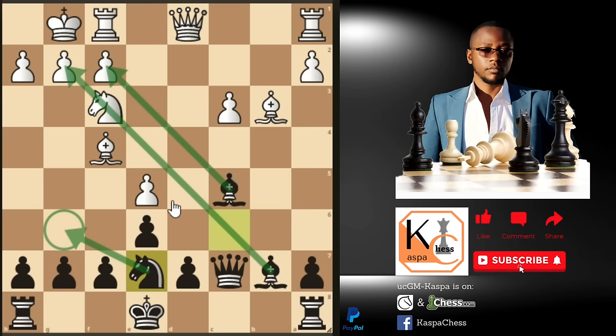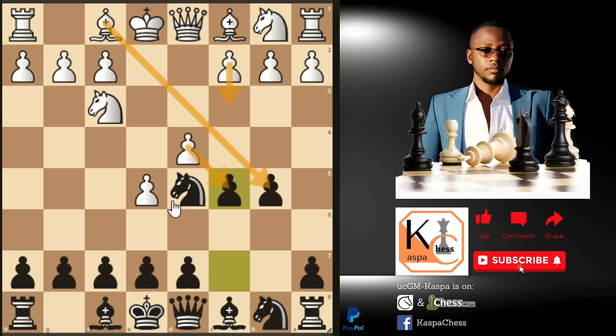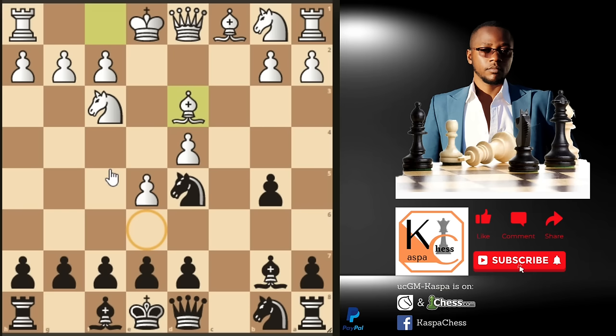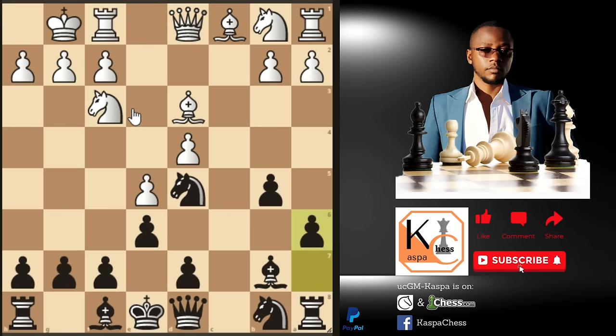After knight c6 attacking the e5 pawn twice with the queen, bishop f4 will be played, and here you change your plan by playing knight e7 — you want to play knight g6 attacking white's dark-squared bishop. The next move you are planning to castle short. Look at how beautifully placed your bishops are. Black is clearly better without any doubts.